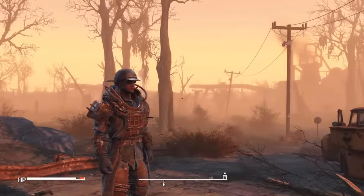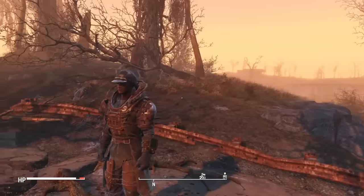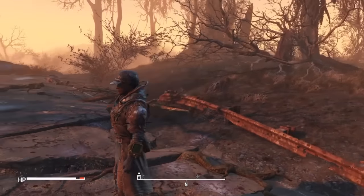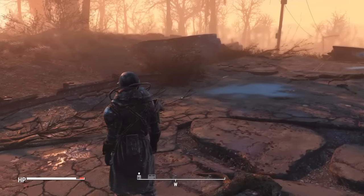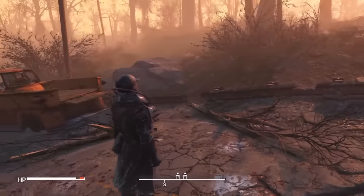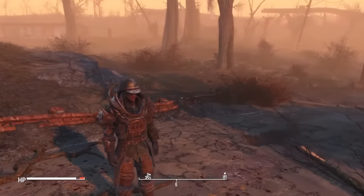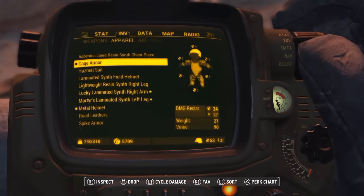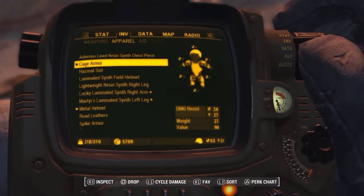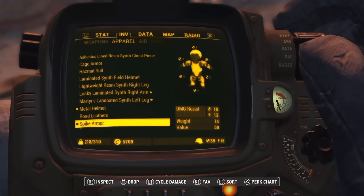Here is the cage armor with the metal helmet that you can get from the forged. The cage armor is not terrible — it actually looks pretty cool in my opinion, and the metal helmet definitely helps as well. I do like the look of this. I have not upgraded it at all so I'm not sure how good it can be, but I hope it can be good because I think it looks pretty goddamn cool. There's the stats right there — I'll show the stats for that simply because it's all one solid piece with nothing altered about it.